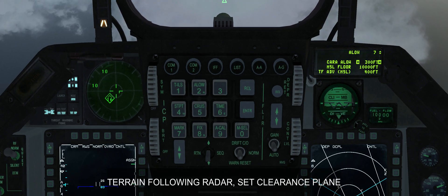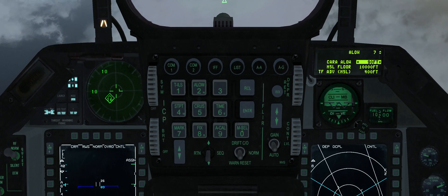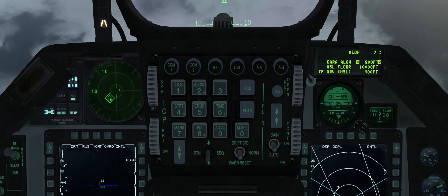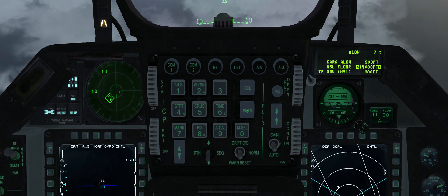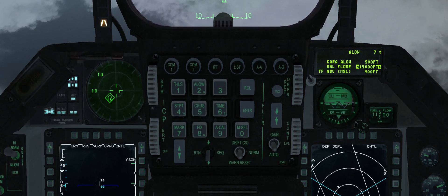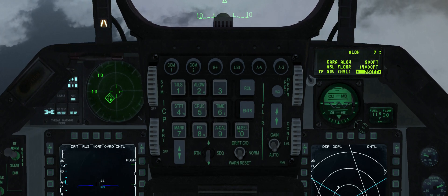Later we will set T4-SCP to 1,000 feet. Set CARA-ELO to SCP-10%. To set MSL flow transition altitude, enter 14,000. Above T4-Advisory altitude the attitude advisory function is disabled. AAF provides head-down advisory when exceeding specific pitch and/or roll attitudes when using T4-SCP-4.